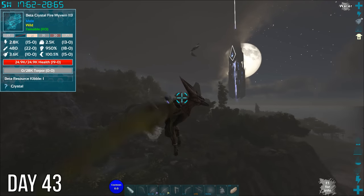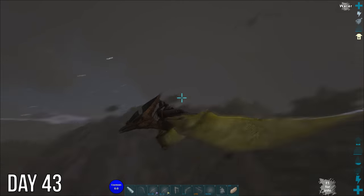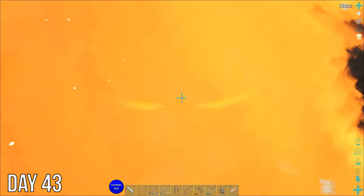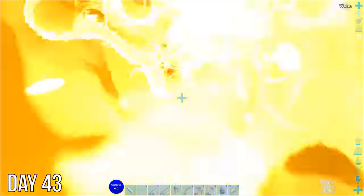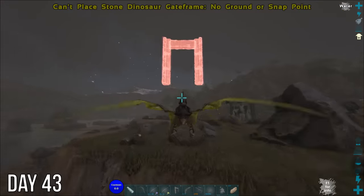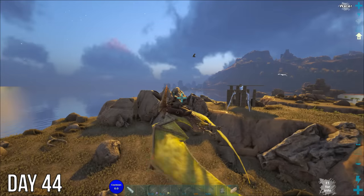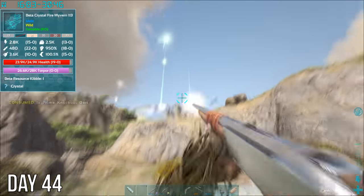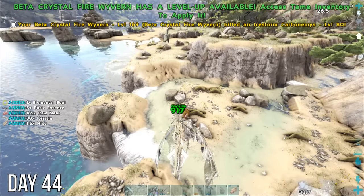Later that night I finally spotted a wyvern I could tame with my trap. I could barely see the beta crystal fire wyvern in the sky, but it didn't take it long to see me when I flew in with Water Boy to get its attention. Despite it trying to roast me, I almost had it trapped the first time but was a bit too late placing the gate. My gate placement wasn't ideal, but looks like it's stuck. 28,000 torpor later made it my friend, and we spent the rest of the day out chomping things.